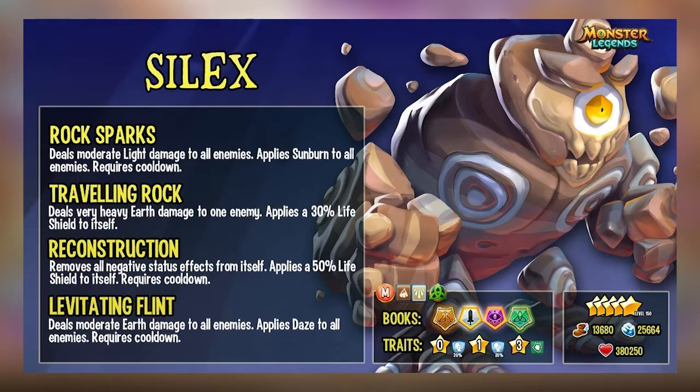For the third move, reconstruction, which removes all negative status effects from himself and applies a 50% life shield to itself.